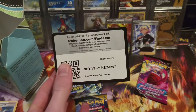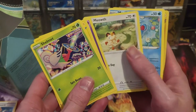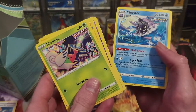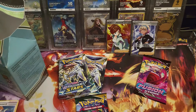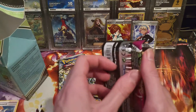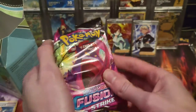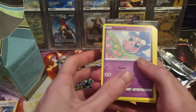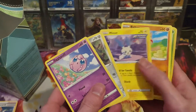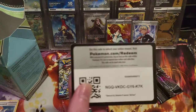Fusion Strike: Munna, Meowth, Marill, Voltorb, and Cloyster. A few gaps in my binder here and there — those are for cards I'm looking to fill. The code card is nothing special. Got Eldegoss and Politoed, and that's the code.